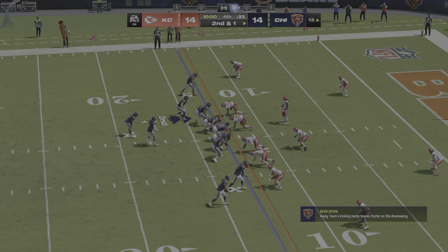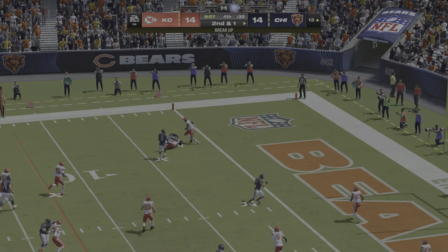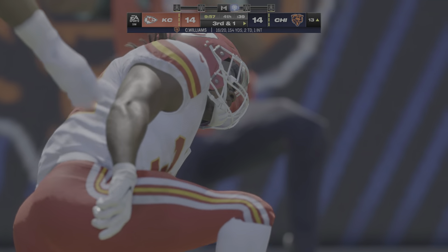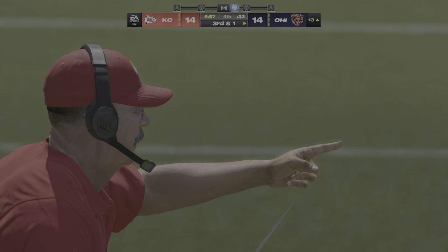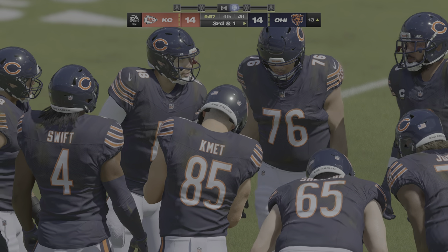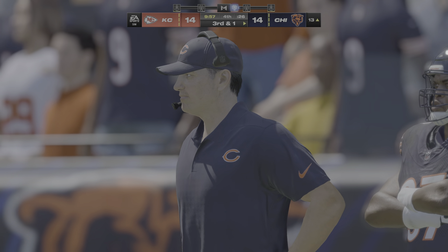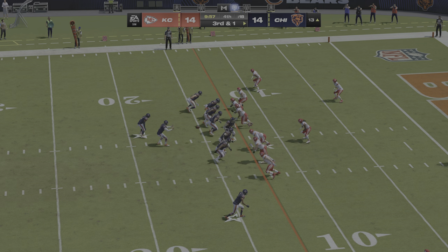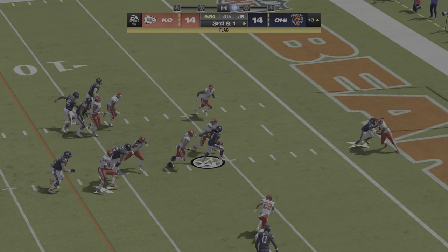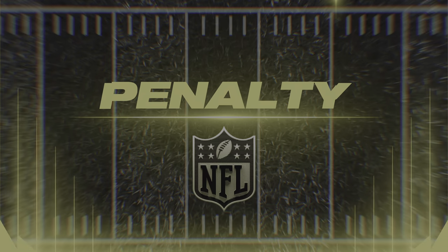Second down and a yard. Back now at Soldier Field, all even as we get ready to start the fourth. And that falls to the ground, incomplete. A nice job of bodying him up defensively, and now it brings up third down. This is certainly a team that has proven it likes to target its backs through the air — and defensively they were aware of that and prepared on that throw. They'll look to make it three for three on third down conversions — they need a yard here. On the option to give to Swift — and he can't quite get there. Tackled down at the run.